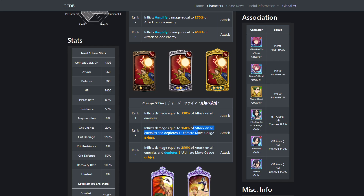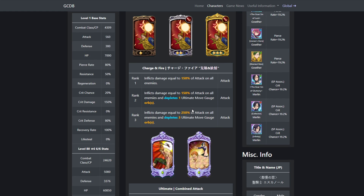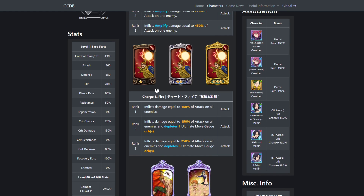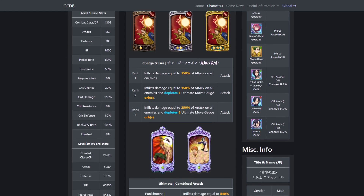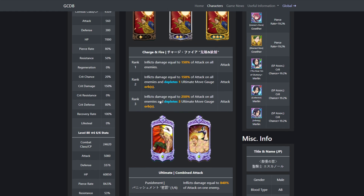Escanor can also take away ult gauge, which is really good because obviously we don't want Merlin ulting. When she ults, she does not one-shot on the first phase. You definitely want to have ult rollback going. I'm pretty sure she doesn't one-shot on the second phase either — not like Final Boss King, where if he ults on the second phase you're just dead. Elaine was good for that raid and for Merlin as well.